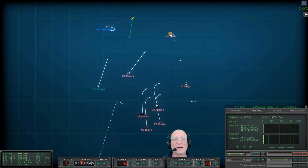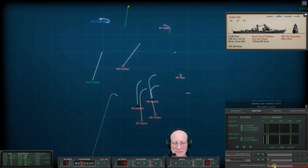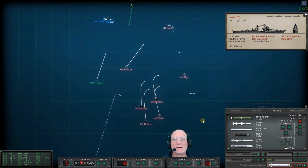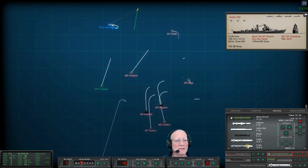We've got a Kotlin bearing down on us and that could be really dangerous - he's got RBUs. So I guess we probably ought to shoot tube one. That's a TASM. Get ready for a Riga. I want that one to boogie - hit it.